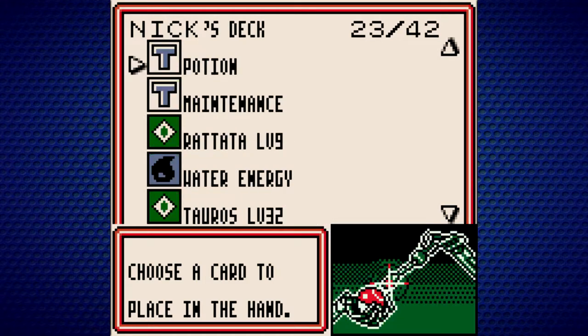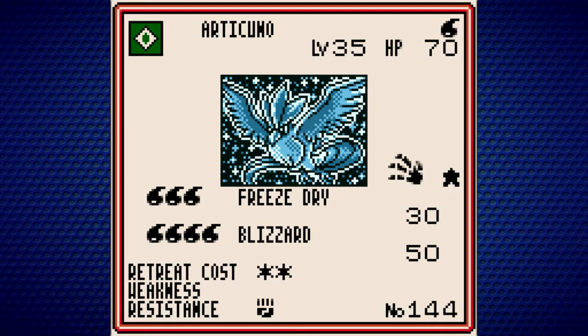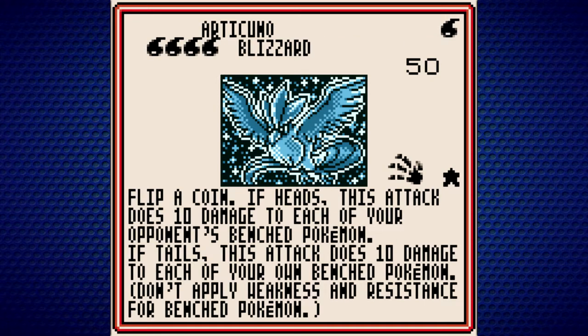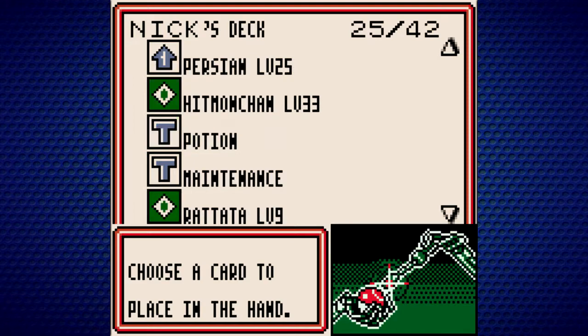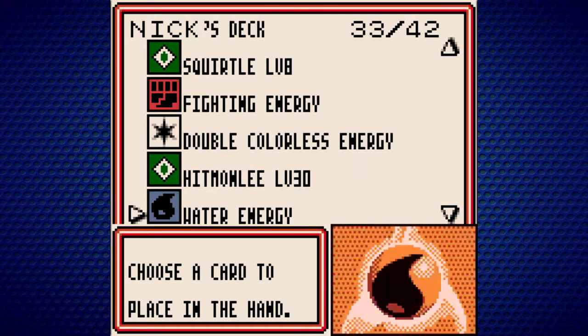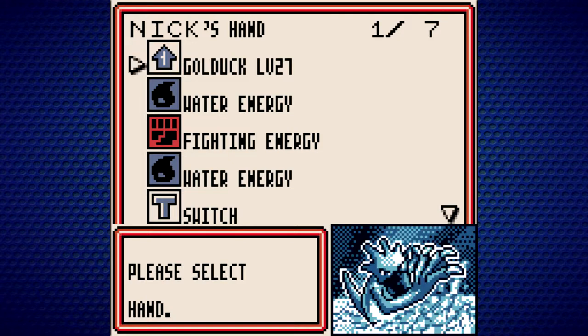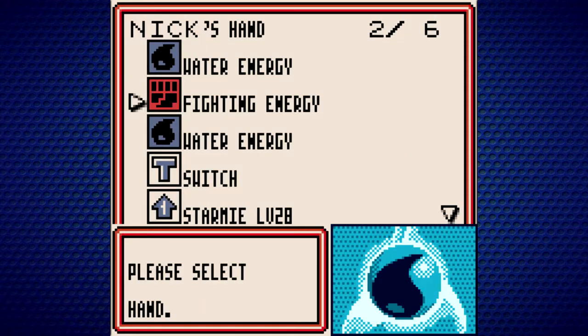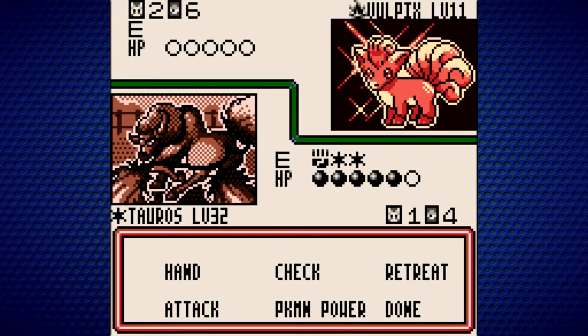What else might we want? We could get Staryu and Starmie, or our own Articuno. It also tells me that Lapras is one of our prize cards. Three water energies for Freeze-Dry, four energies for Blizzard. I think it'll just be safer to go with Golduck because I can't necessarily rely on getting more water energies. So, we'll play Golduck on Psyduck and attach a water energy to it — that way next turn this thing will be good to go and able to use Hyper Beam.